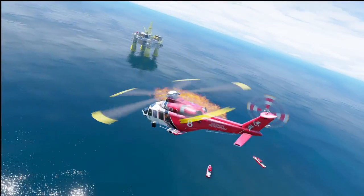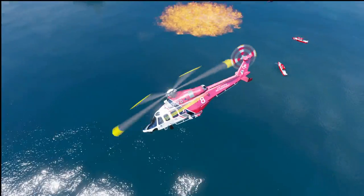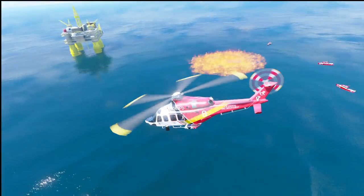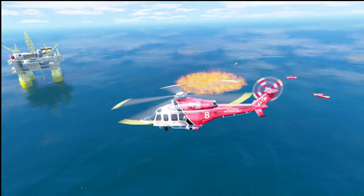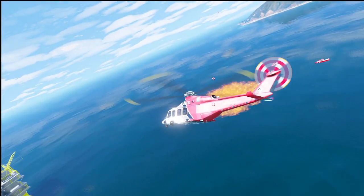Alright, so that plane looked like it helped out a little bit, but we still have a large area of gas still burning. So we're going to bring in the super tanker now, which is a 747 - it carries a lot of fire retardant - and let's see if that can get the job done.